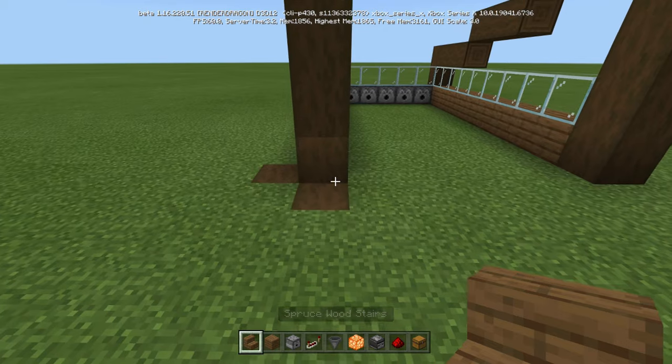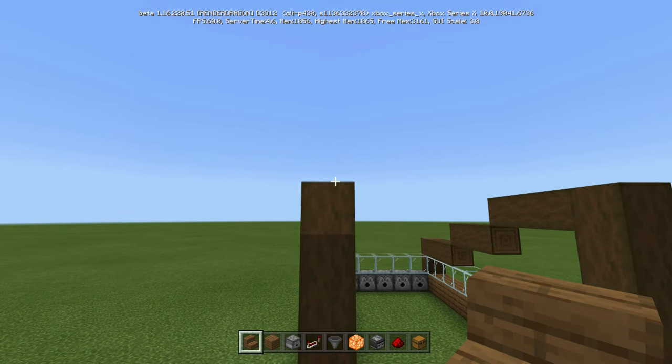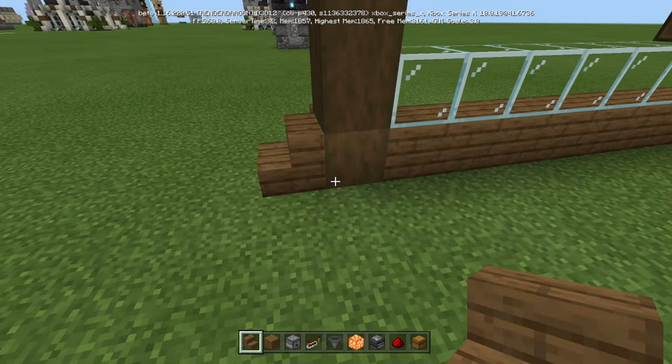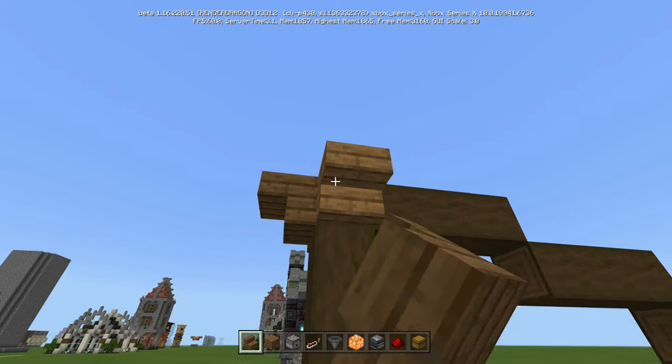Now what we're going to do is take our spruce wood stairs, and we're going to put them on the bottom and the top of this front one. Turn it around right there. Also do the inside, just like so.